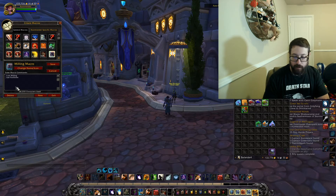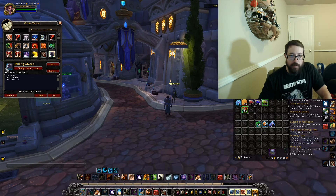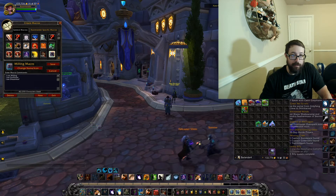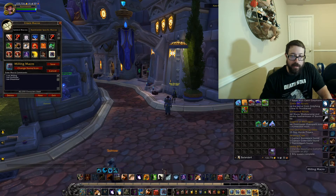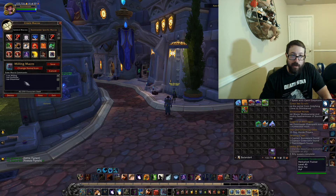Today I bought some dreamleaf and some foxflower, so I'm going to put in slash use foxflower and then also slash use dreamleaf. So we have that milling macro — save it. What I like to do, because the very last slot on the bar is your scroll wheel down — at least that's what I have it set as — is take my milling macro and drop it on scroll wheel down. When you scroll down it's going to go ahead and mill whatever herb you have in there.